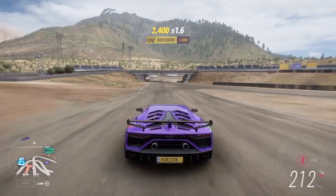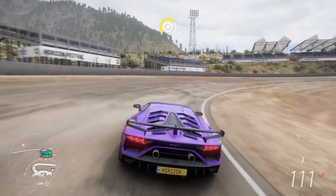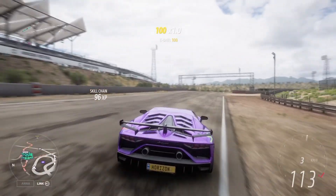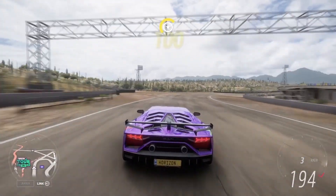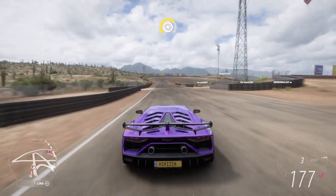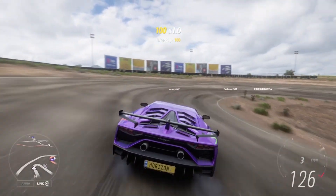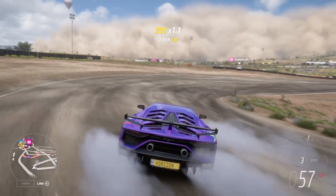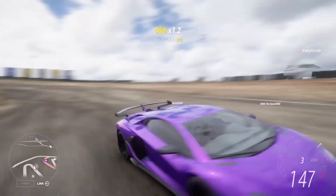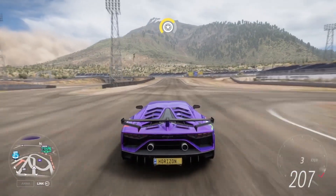Alright guys, those of you who've been playing Forza Horizon 5 for the last couple of weeks probably already know that there was a crazy 999 million dollar money glitch in Forza Horizon 5 that took place in the Horizon Super 7. You could use this glitch to get maximum credits, but because of it the auction house was closed. Some time has passed, the glitch has been fixed, and the auction house is now open. Playground Games rolled back player credits to however much you had on November 10th, which was a date before the glitch occurred.